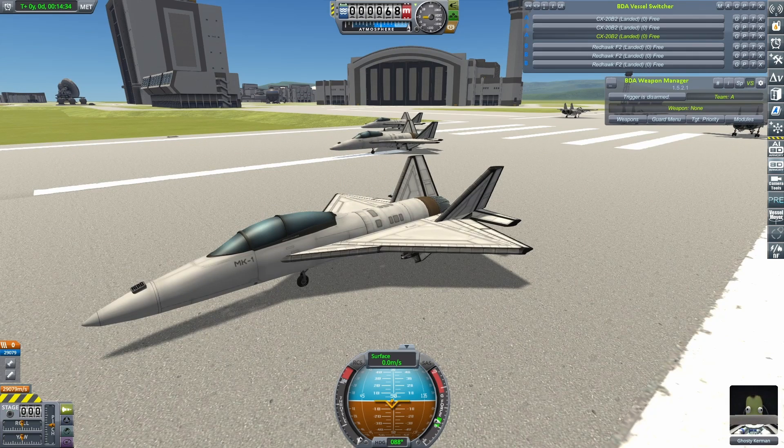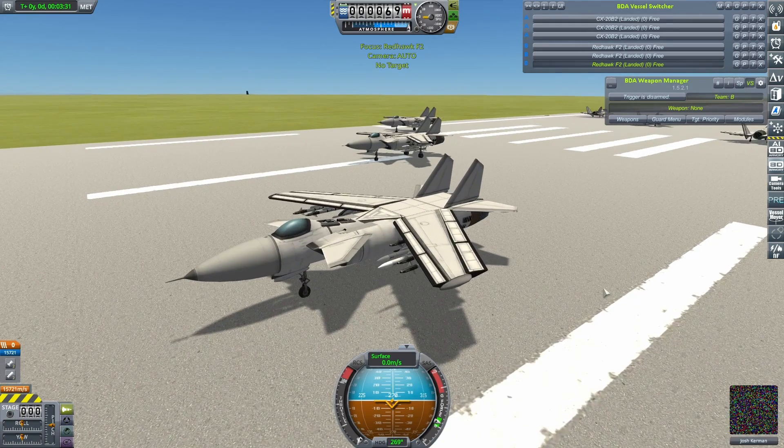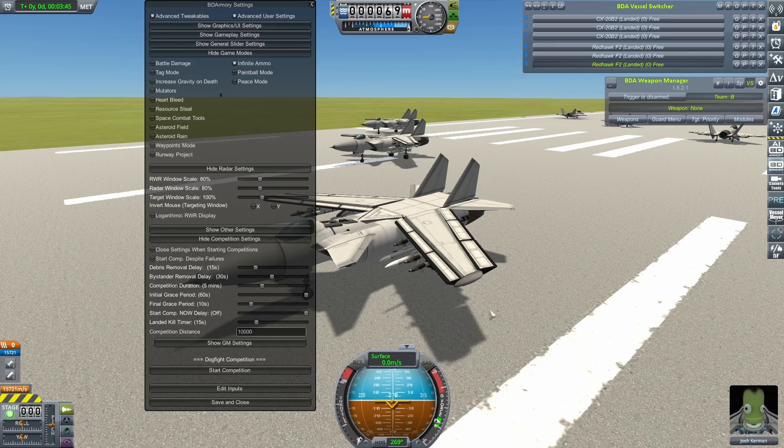The standard of craft I've received this year has just been phenomenal. First to face the CX-20 will be my Red Hawk, my SU-47 inspired craft. This has had its fair share of its own stability issues over the time I've been using it, but hopefully my newly tweaked and tuned version has managed to iron most, if not all of those out. Heartbleed mode will be on for these fights, but I'll switch that on later at a more opportune time. Let's get this started.